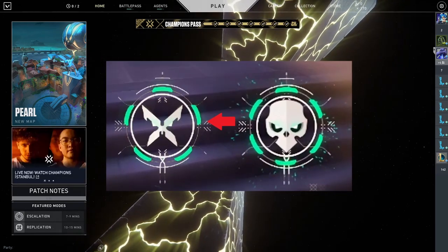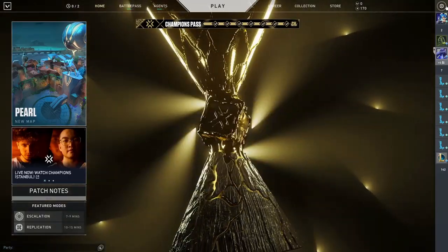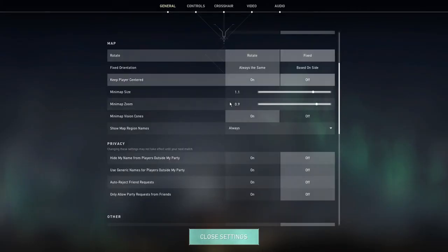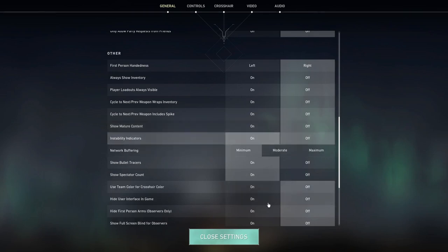I'm going to show you how to change the kill mark in Valorant from the normal skull mark to the X mark. First, open the game, then open the game settings. Under General, scroll down until you find the option 'Show Mature Content' — it will be enabled by default. Set it to off.